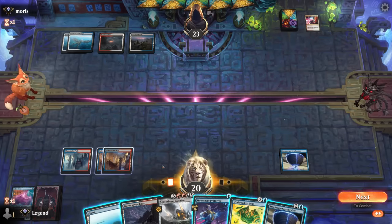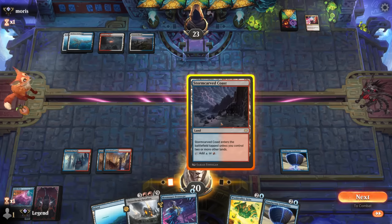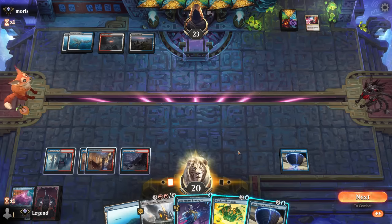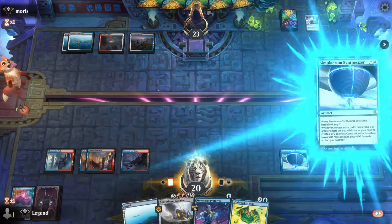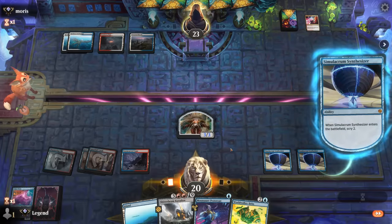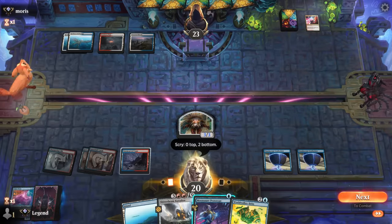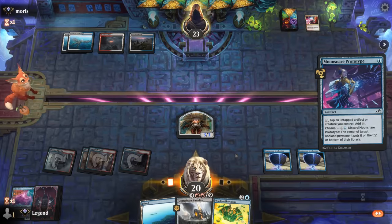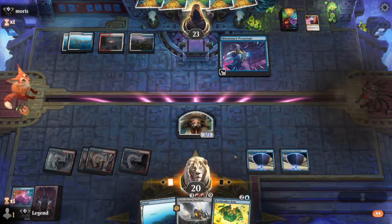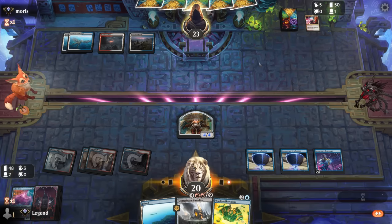Opponent is going to pass with a bunch of mana, so we could play Worldwalker Helm before trying another Synthesizer in case they have a counterspell. Although maybe I do just play another Synthesizer because I can actually play Helm and activate it in the same turn. Okay, that resolves — so we might see a board wipe soon. This is just another cheap artifact to help grow our tokens. Should have probably played Prototype first in case they had another Lightning Helix to deal with our token, but I'm just worried about a Wandering Emperor.